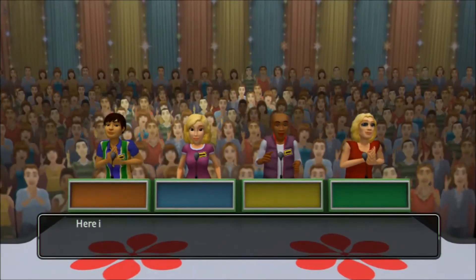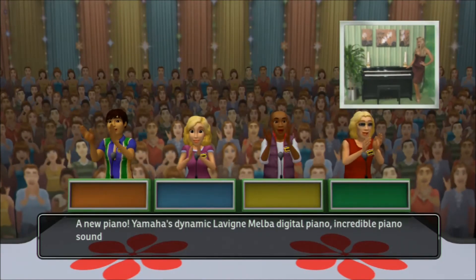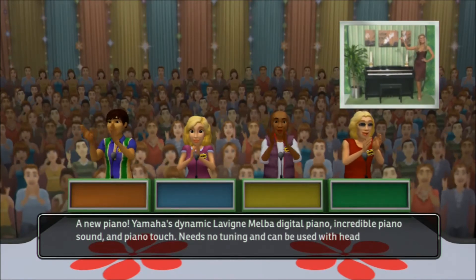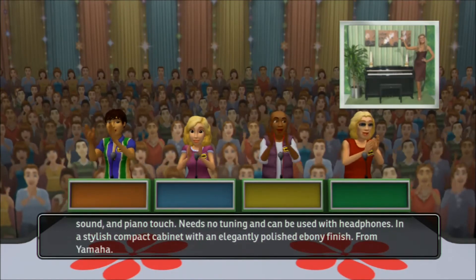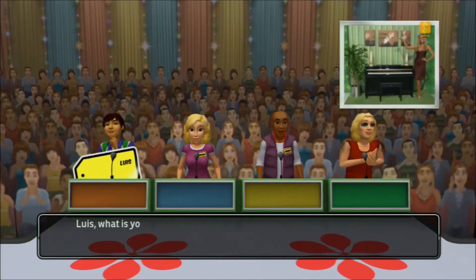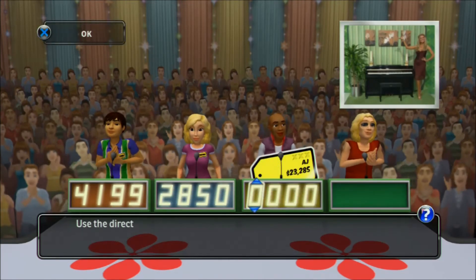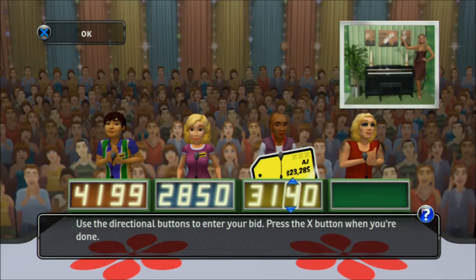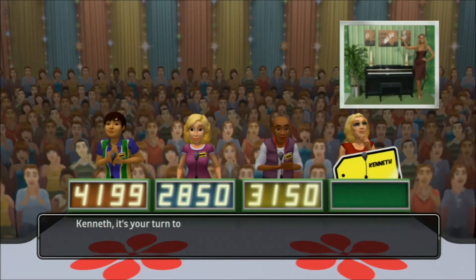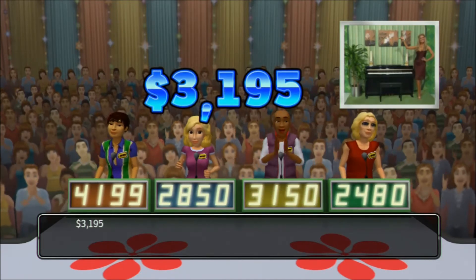Welcome to Contestants Row. Here is the item up for bids — the new piano! Yamaha's Dynamic Clavinova Digital Piano. Incredible piano sound and touch, needs no tuning and can be used with headphones, in a stylish compact cabinet with an elegantly polished ebony finish from Yamaha. Let's start the bidding. What is your bid? This item's actual retail price is... Come up on stage!